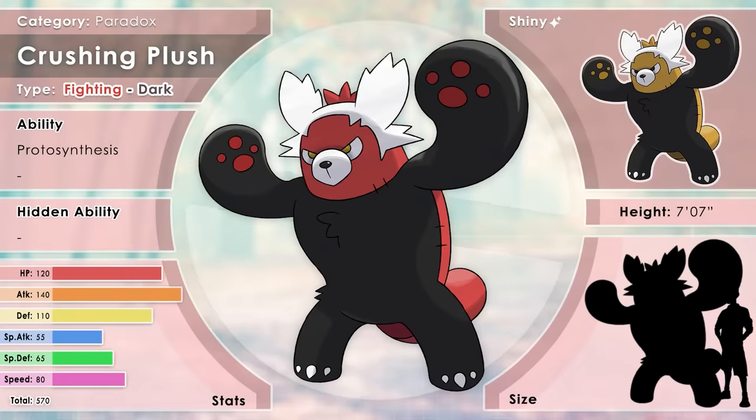Crushing Plush — the wild man bear, a fighting-dark type. A certain book describes this Pokémon as an uncivilized Bewear, resembling a supposed photograph printed in a tabloid magazine. The strength of Crushing Plush is unrivaled — nobody is able to escape its clutches. Play dead if you ever chance upon Crushing Plush; it will rush towards any living being and break every bone with a giant hug. It is believed that the mellow air of early Alola calmed these Pokémon down, slowly evolving them into modern Bewear. Its shiny is clearly shiny Bewear's color scheme — something I've wanted to see for ages.